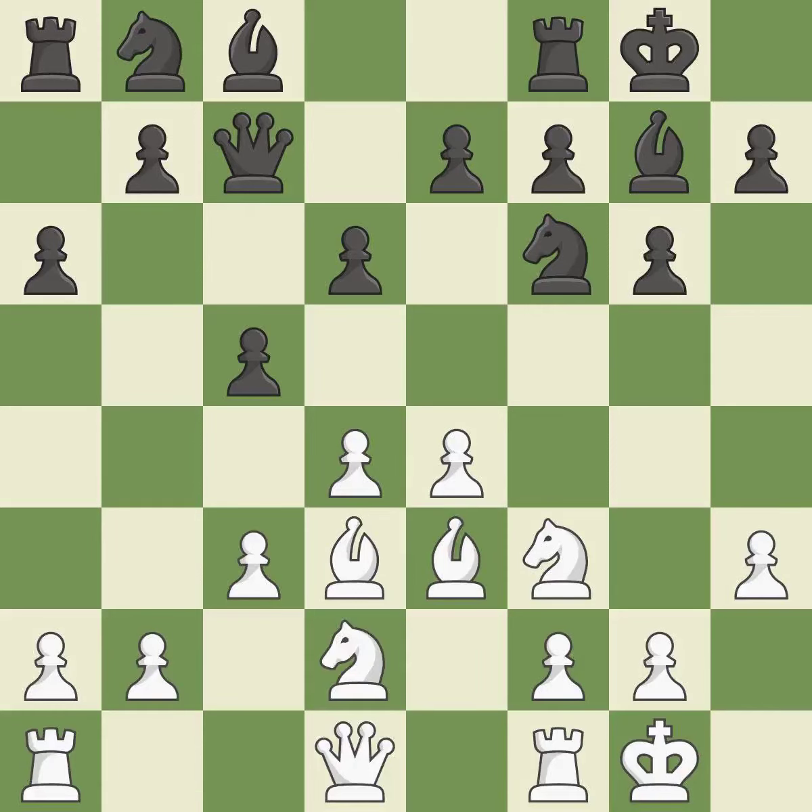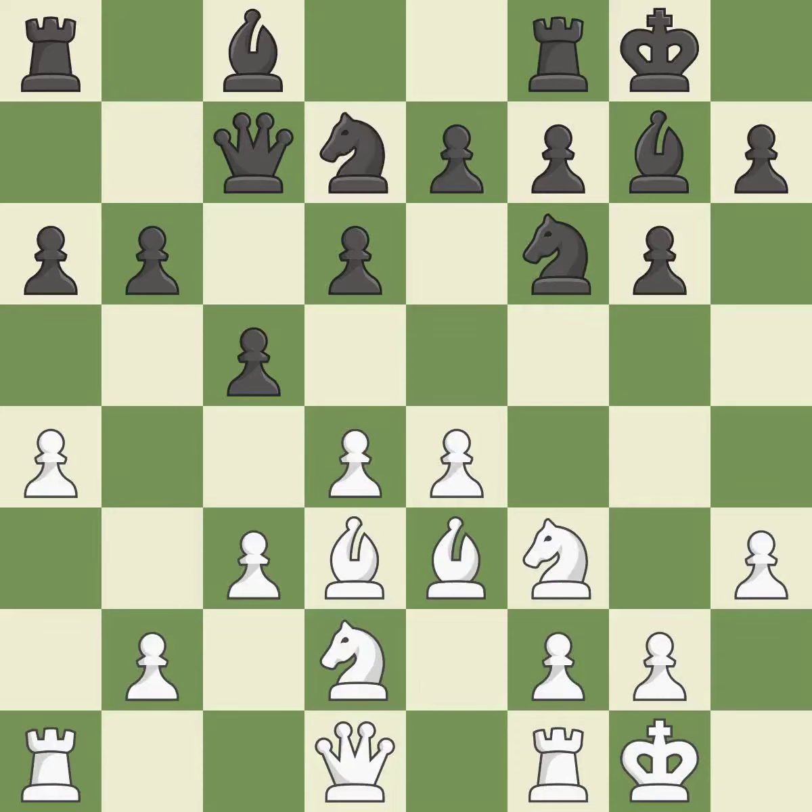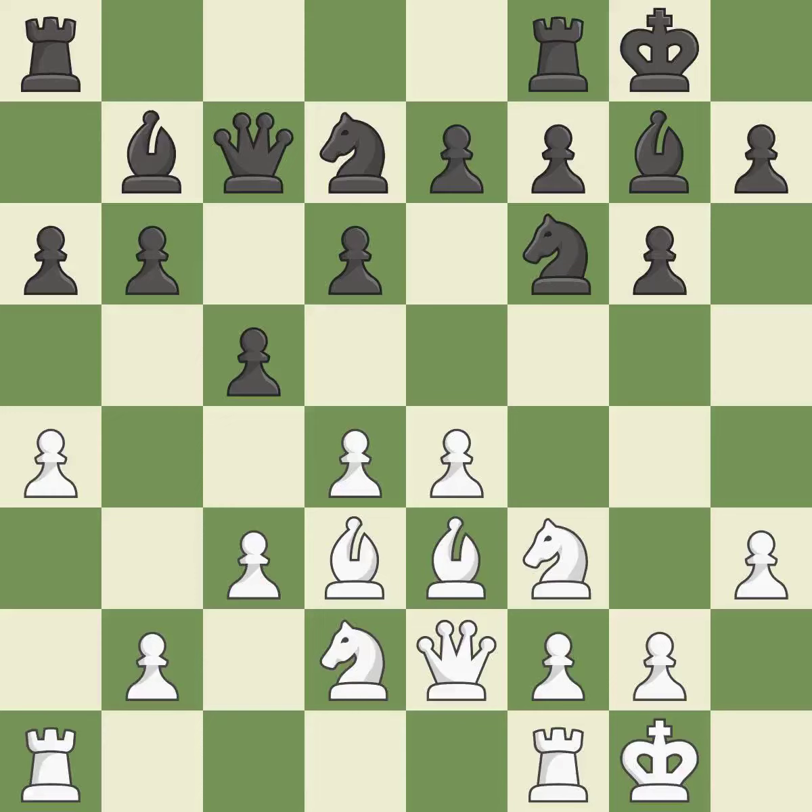This develops a knight from its starting square, activating it. It is an inaccuracy — the rooks are linked by this, making it easier for them to work together in the future. This develops a knight from its starting square, activating it. There were worse moves, but also something much better. The game was close to balanced, but now black is worse.